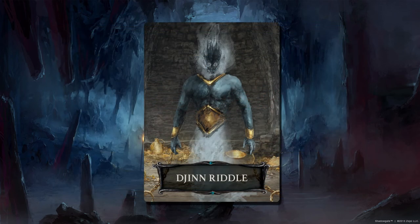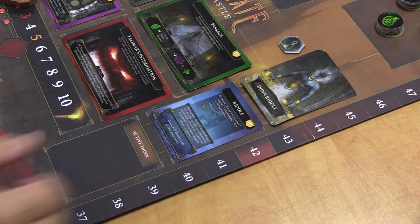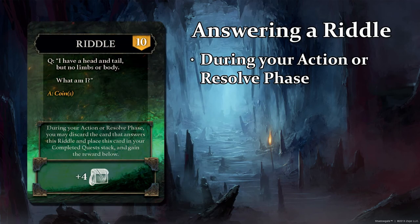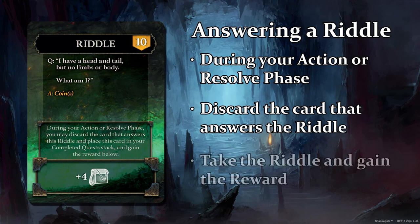Dijin Riddles: when a quest stack gets unlocked, the Dijin being held captive inside of Castle Shadowgate proposes a riddle to all the players. Flip one of these cards over and you'll see the riddle and the answer to that riddle. Whatever the answer is, during any player's action or resolve phase, if you have the card that answers that riddle, you can discard that card to the discard pile and then take that riddle. Not only will it give you an additional 10 XP points, but it will also give you quite a boost in the game.